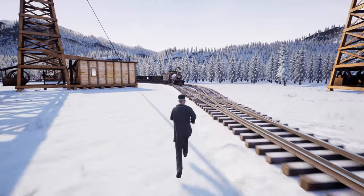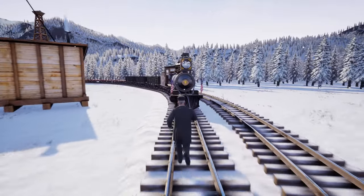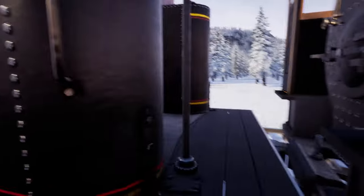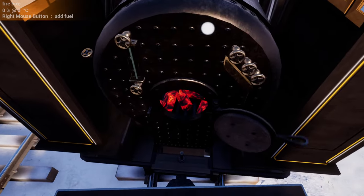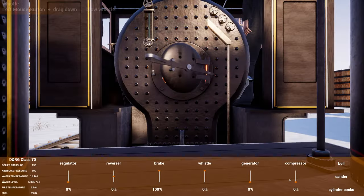We're going to take this train back to the sawmill and then we're going to finish off the game. Turn the light on. Give it some firewood. One more up. And let's head off.